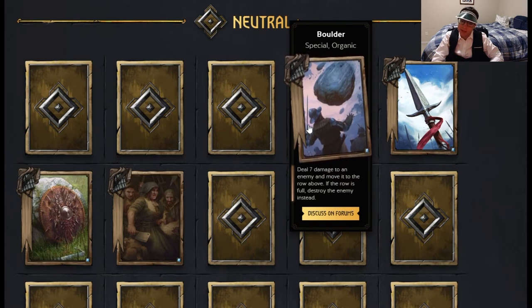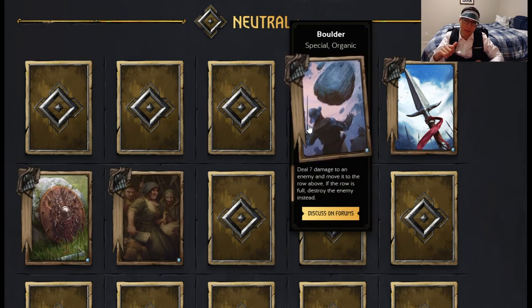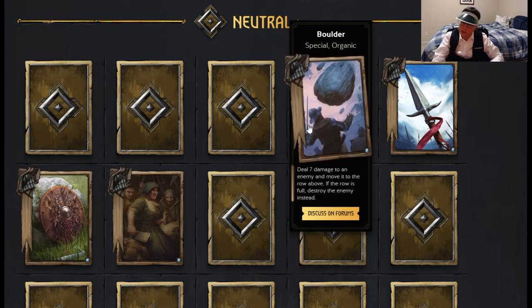Boulder reads strictly better than Azur's Thunder right now, but you have to remember Azur's Thunder is a spell, so it can be pulled with Ithleen and it can be pulled with Sages from your graveyard.